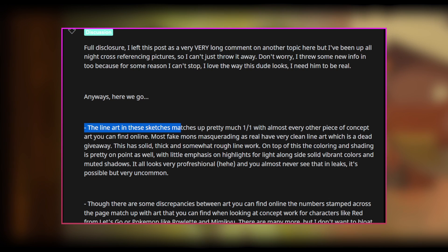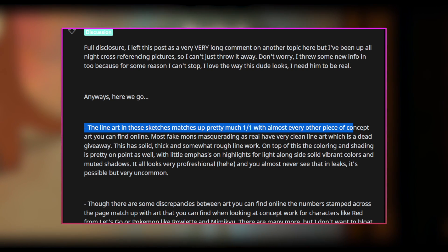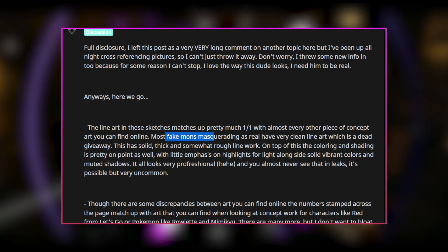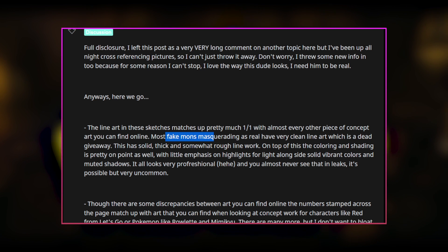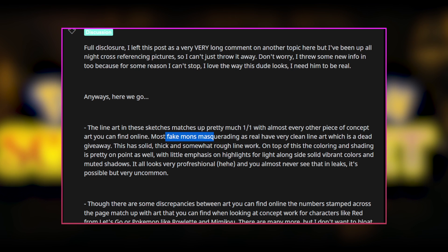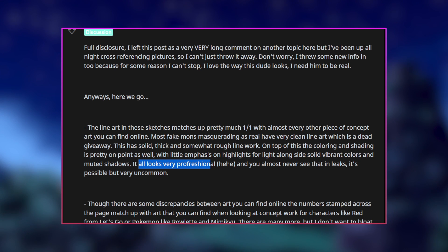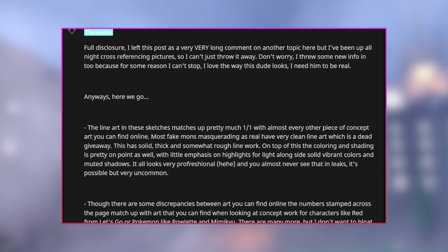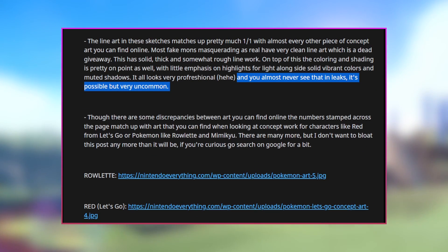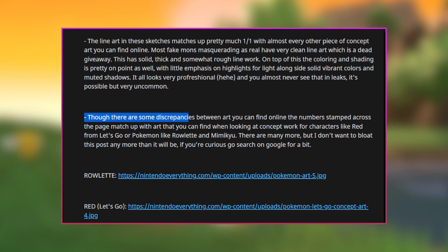The post continues: 'The line art in these sketches matches up pretty much one to one with almost every other piece of concept art you can find online. Most fake mods masquerading as real have very clean line art, which is a dead giveaway. This has solid, thick, somewhat rough line art. On top of this, line coloring and shading is pretty on point with little emphasis on highlights — solid vibrant colors and muted shadows. It looks professional, and you almost never see that in leaks. It's possible but very uncommon.'